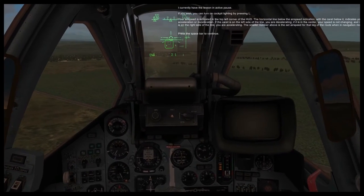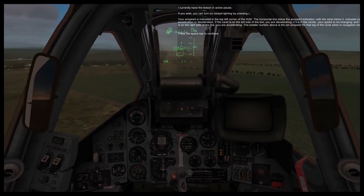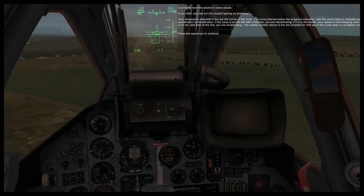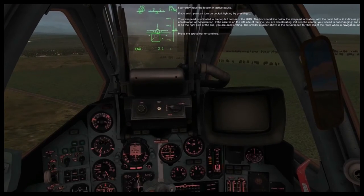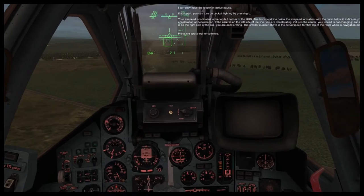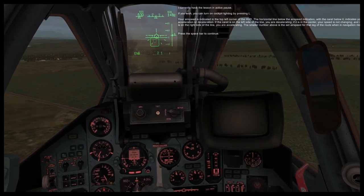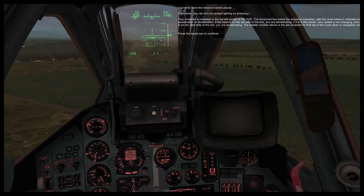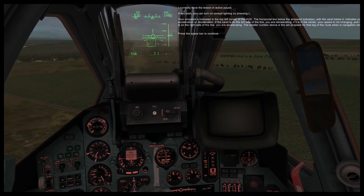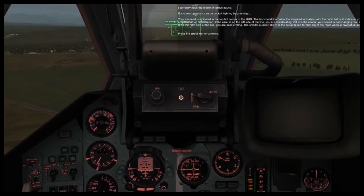Welcome to this lesson on the basic flying and navigation of the SU-25T. This lesson will teach you how to get from point A to point B and all points in between. I currently have the lesson in active pause. If you wish, you can turn on cockpit lighting by pressing L. Your airspeed is indicated in the top left corner of the HUD. The horizontal line below the airspeed indication indicates your acceleration or deceleration.